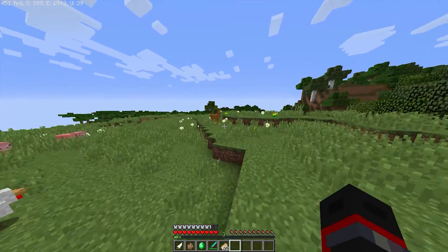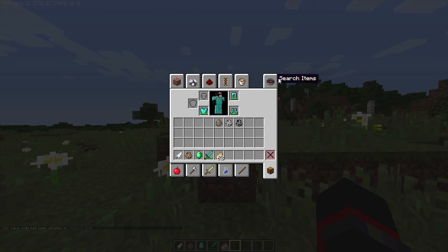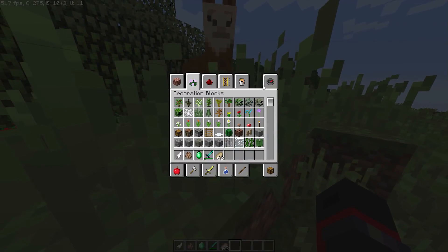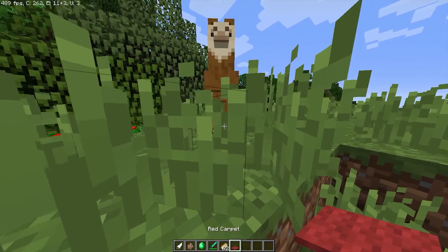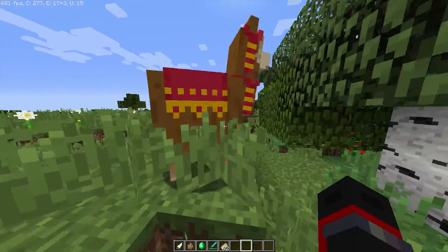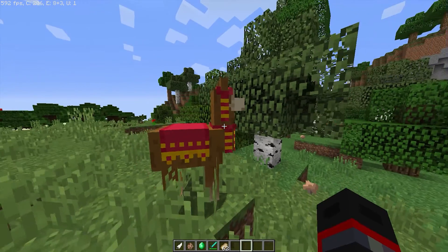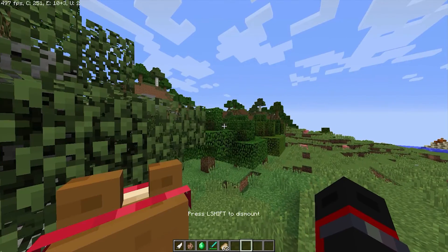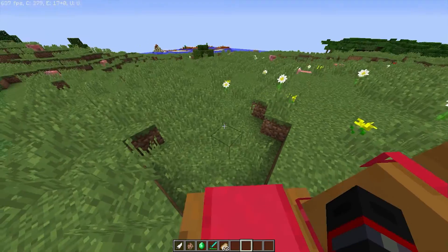Holy shit! Do they actually defend you though? I need to see how this looks. So according to this you can put carpets on them. Let me put a red carpet on you. Look at that — yeah, look cool. You can do that too. Let's see what else you got. How does one put a chest on you — can I just plop it on you or something?